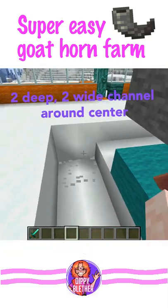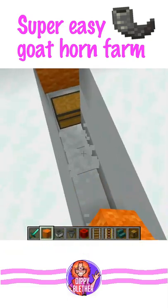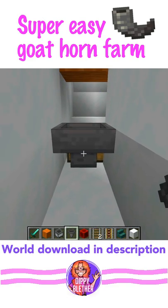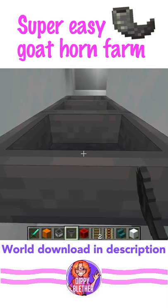Dig out a two wide and two deep channel around the central area. Then place a double chest under the perimeter. Dig a three deep trench and make a hopper line from the back of the chest back to the central trench.